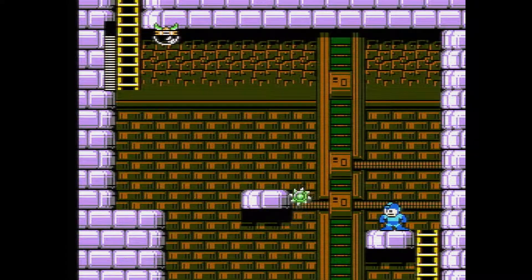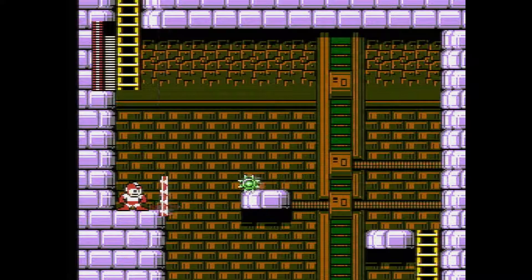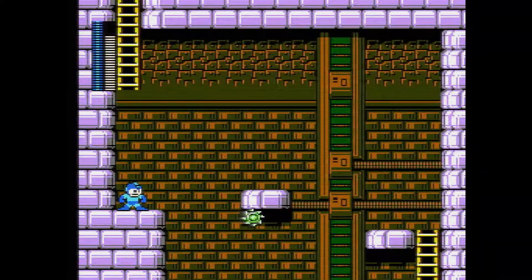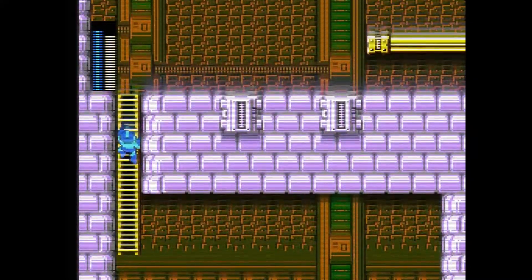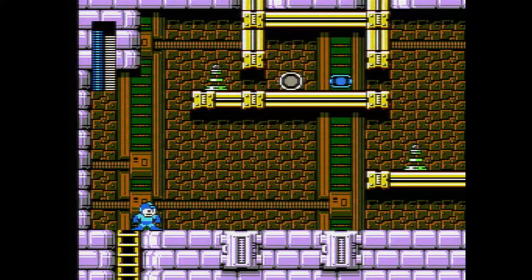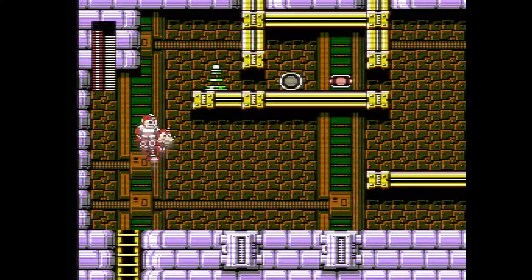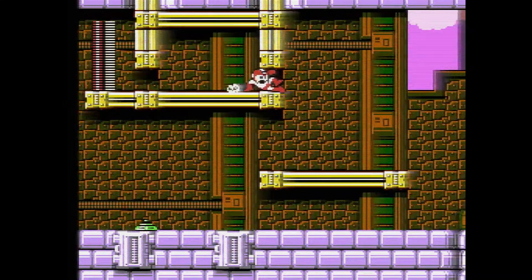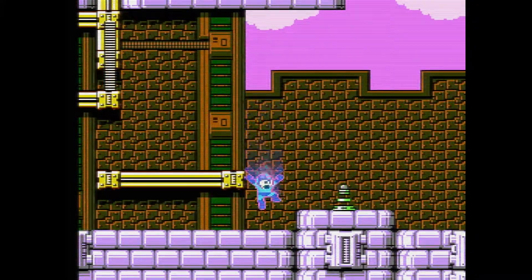I'm pretty sure I can make that jump - yeah, I'm pretty sure I made that jump. So lure that guy also. And here, how do we get up there? Well, we can use Rush Coil here. Or we can use our new Super Arrow, which is an arrow that sticks to the wall, and it can also be used as a weapon. Let's use Rush Coil here and hit that - or not hit him. There we are.